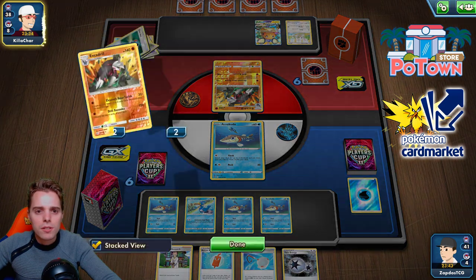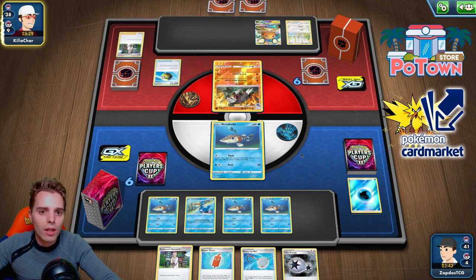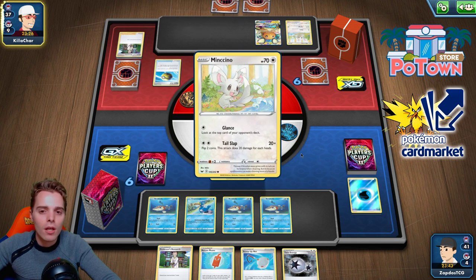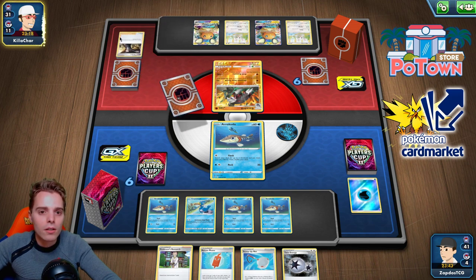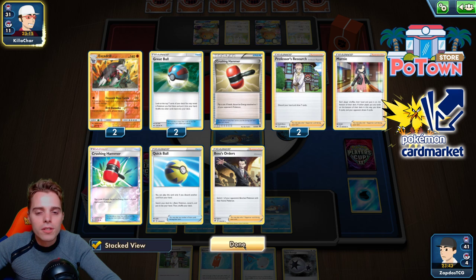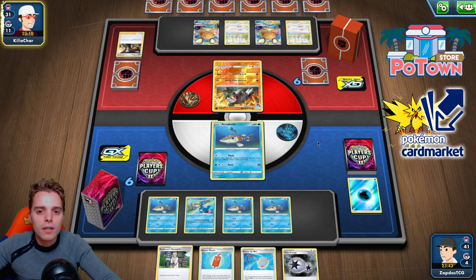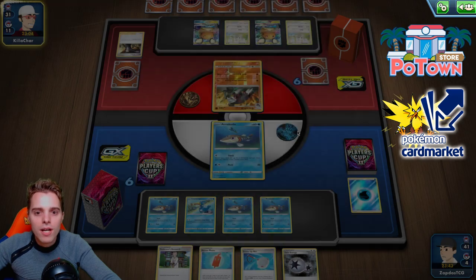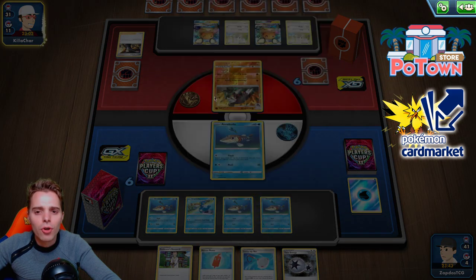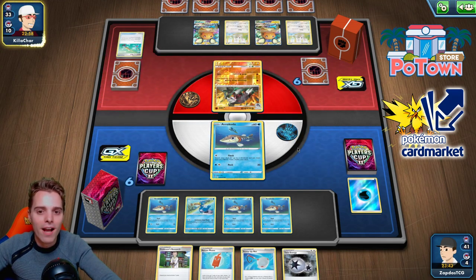He has zero energies in discard and only four cards in hand — is he going to rely on Dedenne GX or Crobat V? He goes with Mincino and then Research. Our little Arrokuda is not looking great, but another Dedenne appears. He's drawing through his deck quickly and will need more Pokémon. His Excadrill's Drill Bazooka hits 120, which won't KO our Cramorant since we have resistance — he needs to two-shot it.